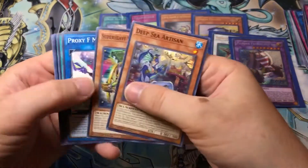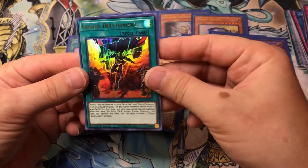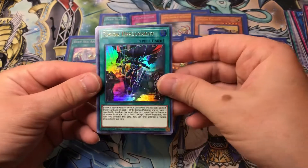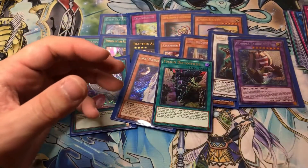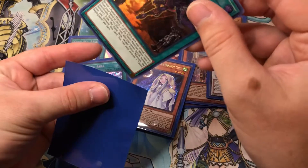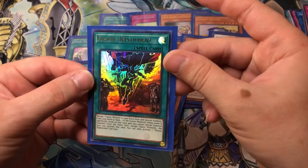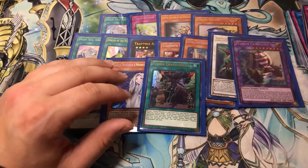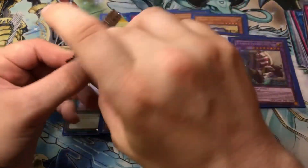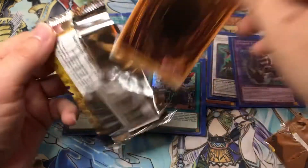Fusion Deployment - this is good Neos support. Shout out to my buddy Sam, he loves Heroes. Maybe I'll give this to him as a present. I'll sleeve that bad boy up. I think that's Dark Blade on there - the guy who's a Union that fuses with that one dragon. Super old card. It's like disintegrated.